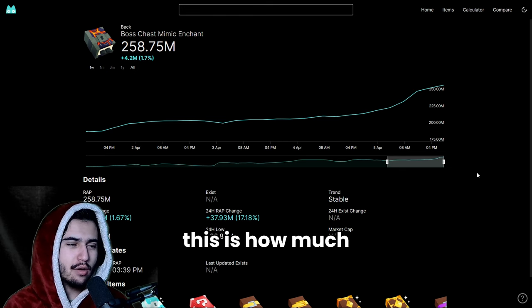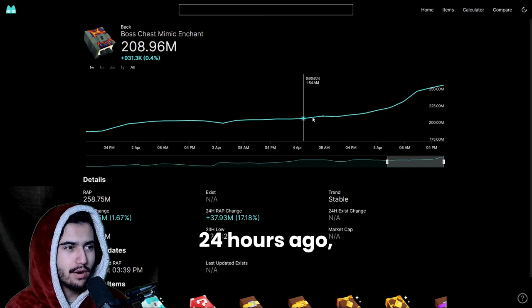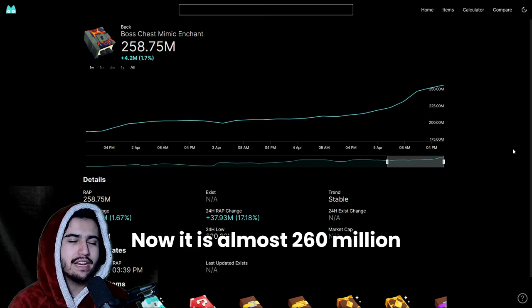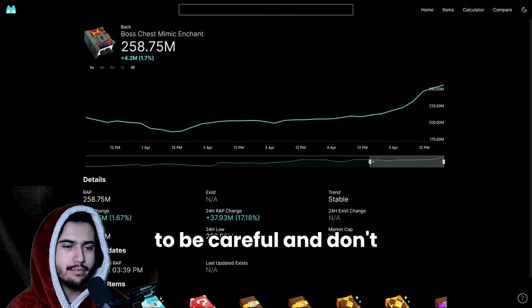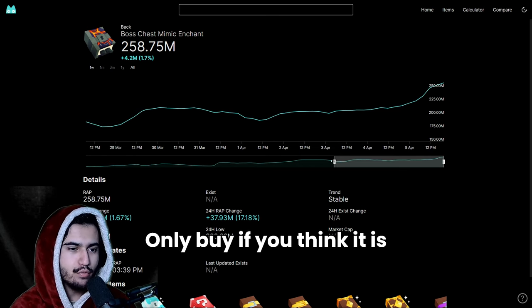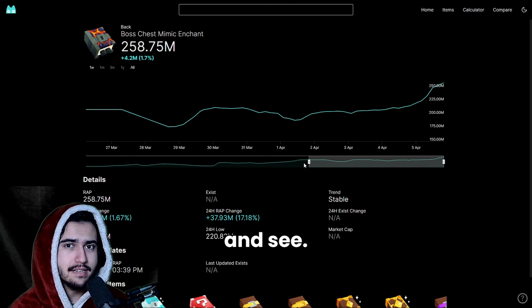Just for reference, the boss chest mimic was sitting at 210 million about 24 hours ago and is now almost 260 million, rising rather quickly. That's why I'd advise you to be careful and not panic buy — only buy if you think it's a good investment. Over the long term this should go up regardless, but we'll have to wait and see.